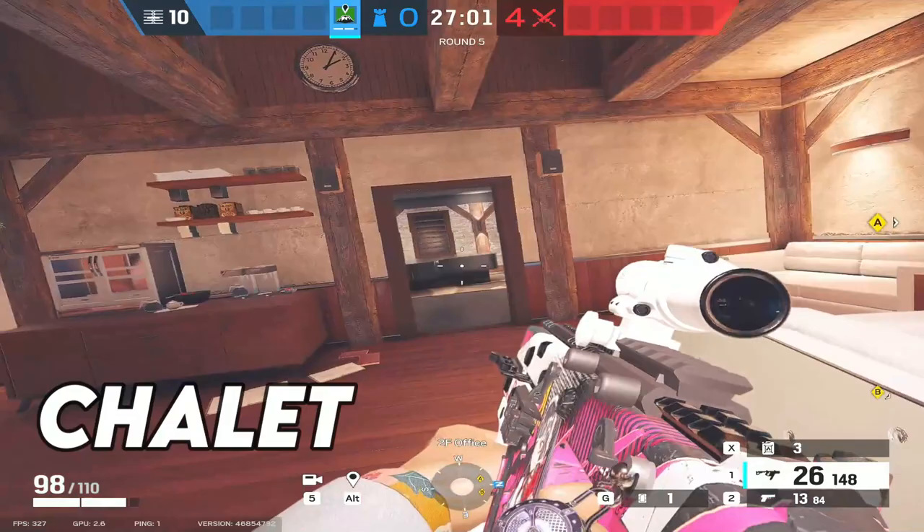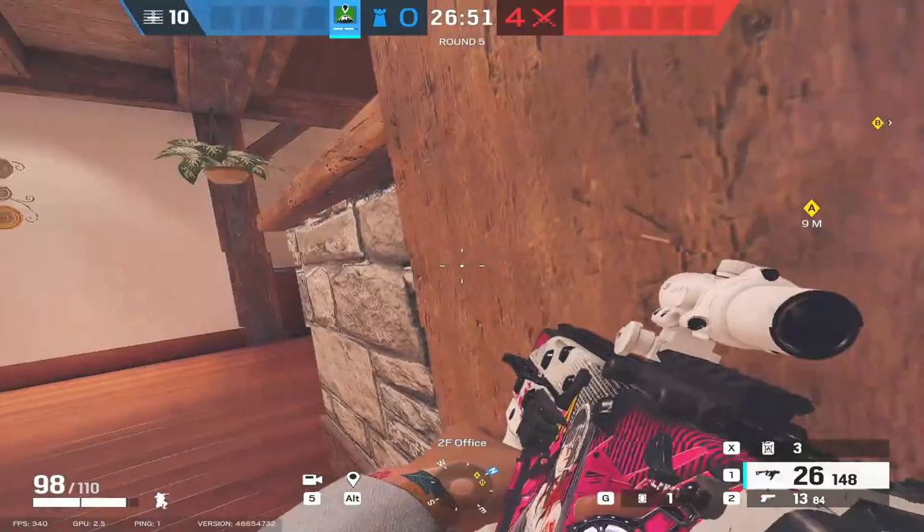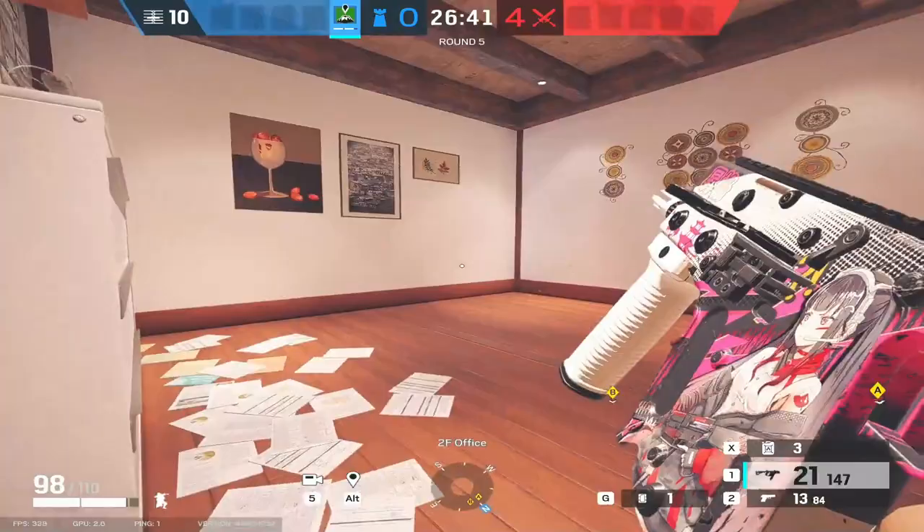We've moved on to Chalet now. The whole point of this video is to try and help you defend areas which are notoriously difficult to defend, or try and stop plants which are notoriously difficult to stop. Like we saw on Bank, really tough one to stop down in the basement, and Chalet is no different. Once an attacker gets into this area here, really difficult to stop. You do make feet holes here and here to try and prevent this, but it's still really difficult regardless.